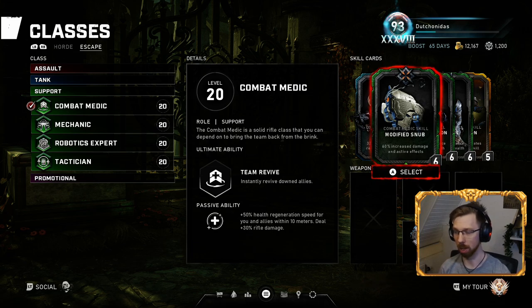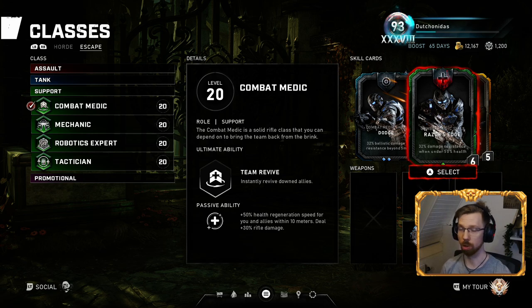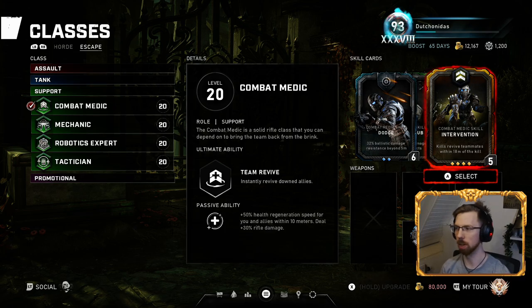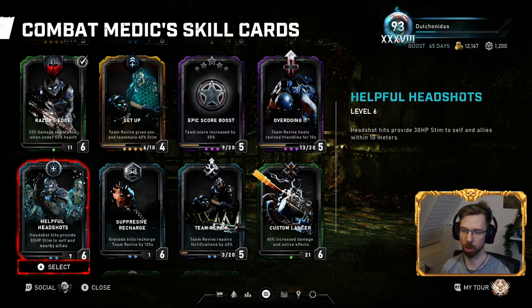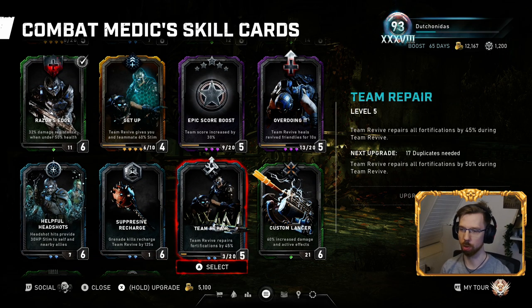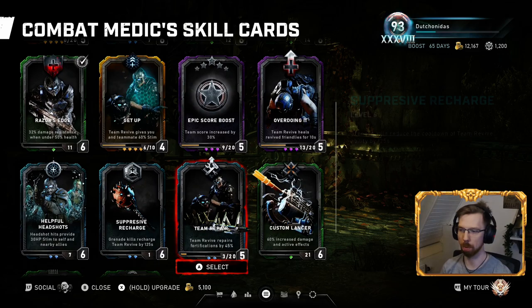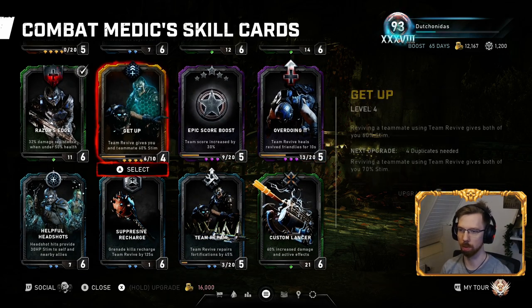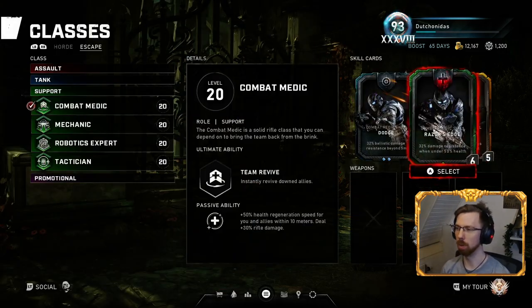For Escape I run a tank build: Dodge, Modified Snub — because not every map has a Lancer, but if you can get one I'd swap it in. Perfect Condition again for more damage resistance, Razor's Edge so if I'm under 50 HP I take less damage, and Intervention. If you don't have Intervention, I'd still run Helpful Headshots for Escape. Just swap any missing higher-level cards for something synergistic.